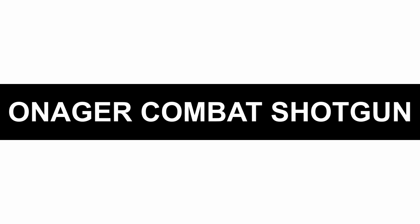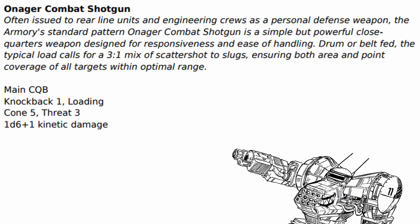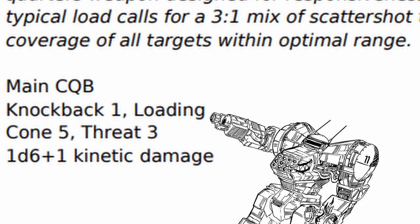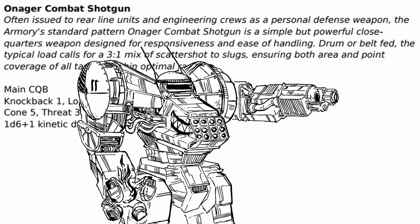If you ever came across an environment as hostile as the enemies are, just put a bridge over it. Onaja combat shotgun — big tube, big damage. Decent damage, cone 5, decent threat, and has knockback 1 but needs loading. All in all, good for blasting a group of enemies that came too close.